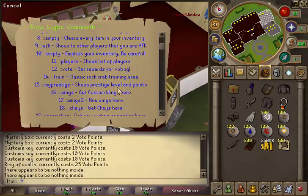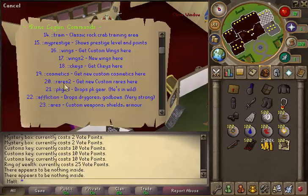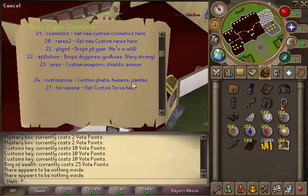Prestige shows you your prestige level and points. Wings — you can get wings, those are nice, along with wings tier two for the new wings. Sea keys teleports you here. Cosmetics is where you can kill things for nice cosmetic items just to look swagger. Rares and a second rare zone too because there are so many of them. PK God drops a lot of PK gear as well as Dragors. Infliction drops Dragors and God bows but he's super hard, along with Ares. Custom zone is where you can get custom items like Piazz, Halloweens, Sennas, and Torva — that'll come in handy.